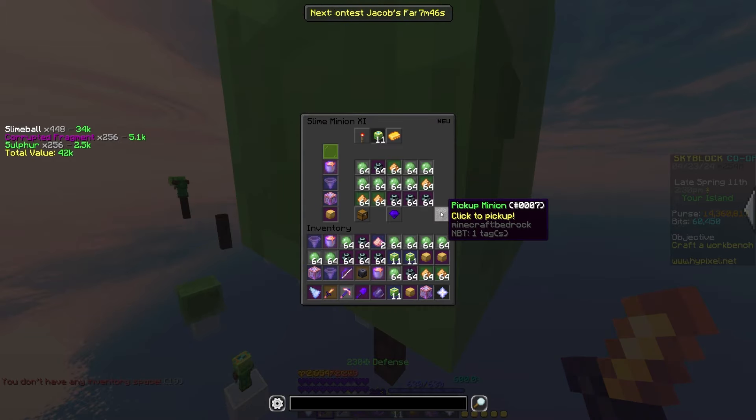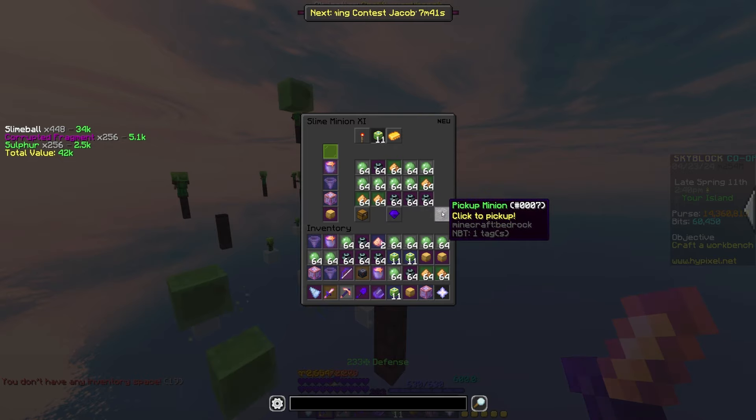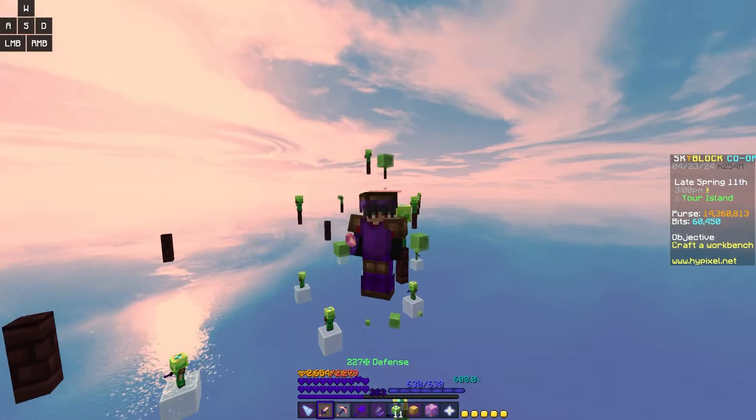It's not letting me pick up more than like three minions at a time because it just fills my inventory. And for some reason, it doesn't just go to my stash. If I insta-sell everything, it'll sell all of the minion upgrades too, so this is going to take a while.